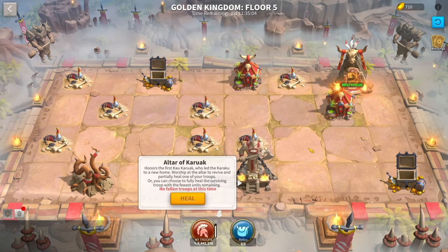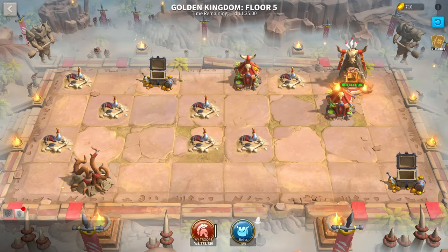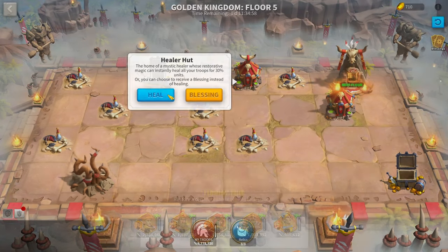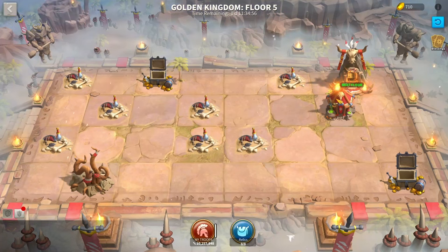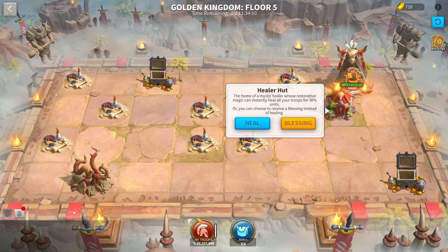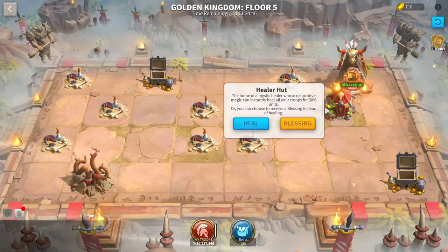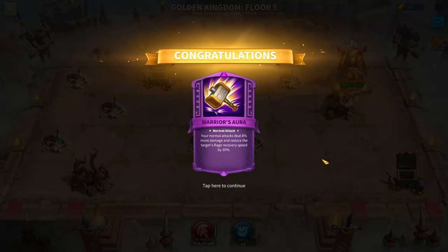Note that the Altar of the Kurak actually heals your troops now — it is not just the thing that revives a fallen troop. It heals your lowest HP troop. I usually recommend using it after or before a healer's hut. Also, if you get double healer's huts, first you got really lucky, and second you might already have all your troops at max HP. In that situation, take the blessing from the hut to get the extra little boost.